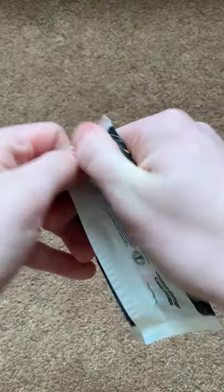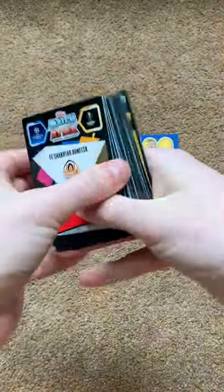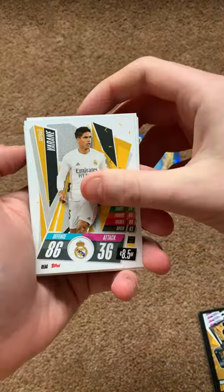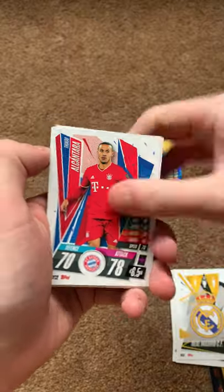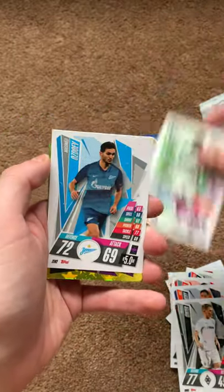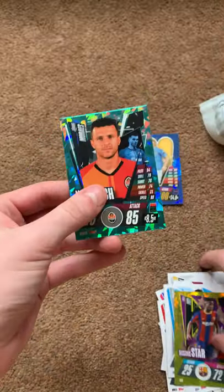Another chance at a Rashford card — it's bronze again. Limitation code: Real Madrid, Varane, Goretzka, Istanbul, Real Madrid, Thiago, Busquets, Campbell, Gabriel, Clichy, Ginter, Nichum, Osred, Fatih and Morales.